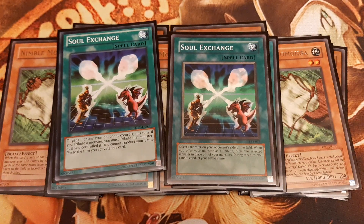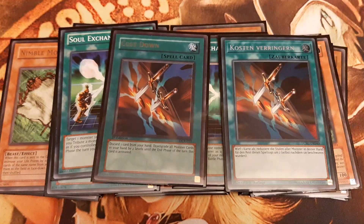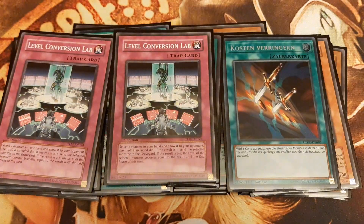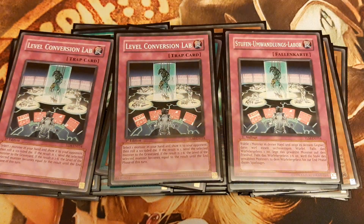Next I play two level reducing cards. First one being the self-explanatory Cost Down. Second being the trap card from the Lost Millennium, Level Conversion Lab, which lets us roll a dice and if the result is 2 through 6, the level of one monster in our hand becomes equal to the result, meaning we are very likely to normal summon it without tributes required.